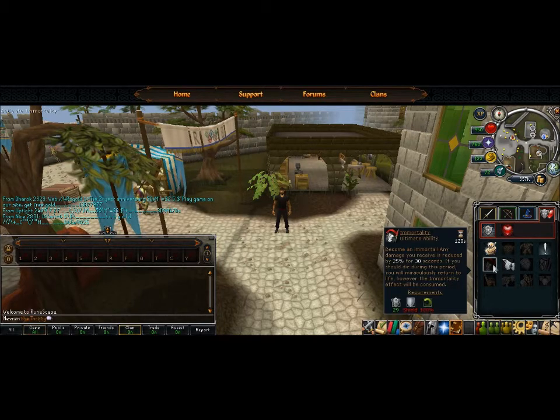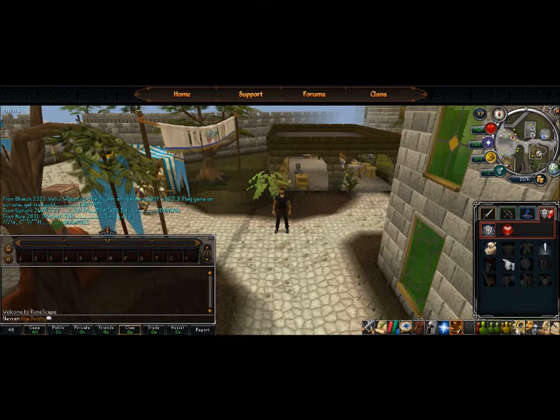Click your defensive tab and look through all your abilities there.